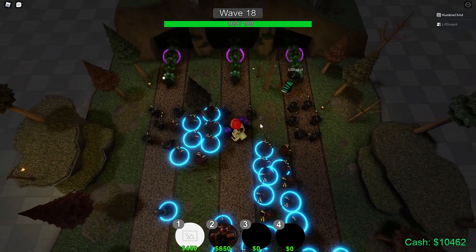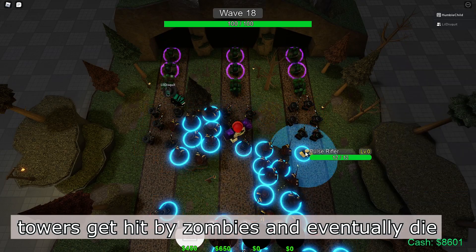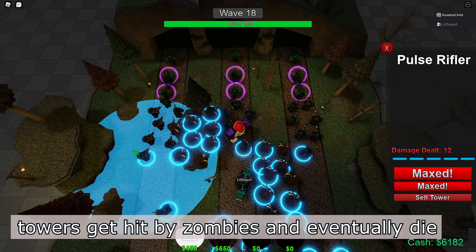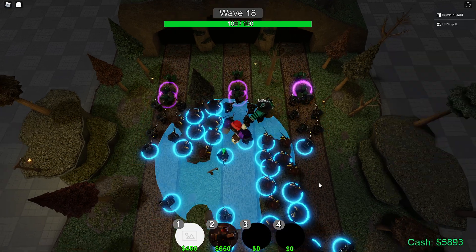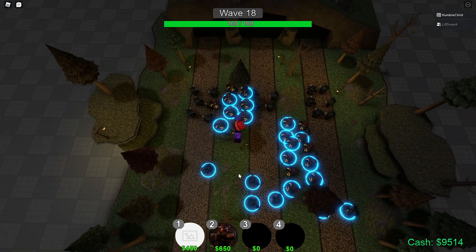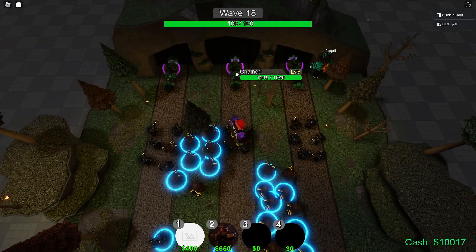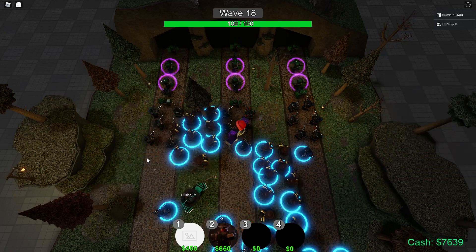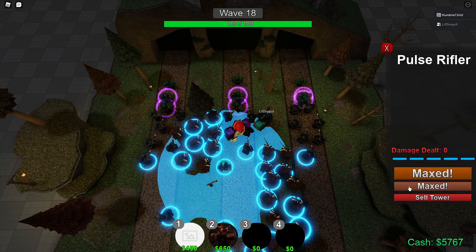Another thing is that towers can actually die — they can literally die for the round. Right now the ground unit is kind of useless because it only has 12 HP at level one, and at level five it has around 24, which is really low. If we get to the late game it can be killed in like two seconds, so imagine a tower doing DPS for two seconds and then being useless for the rest of the round. That's the reason why Biscuit is currently fixing it.